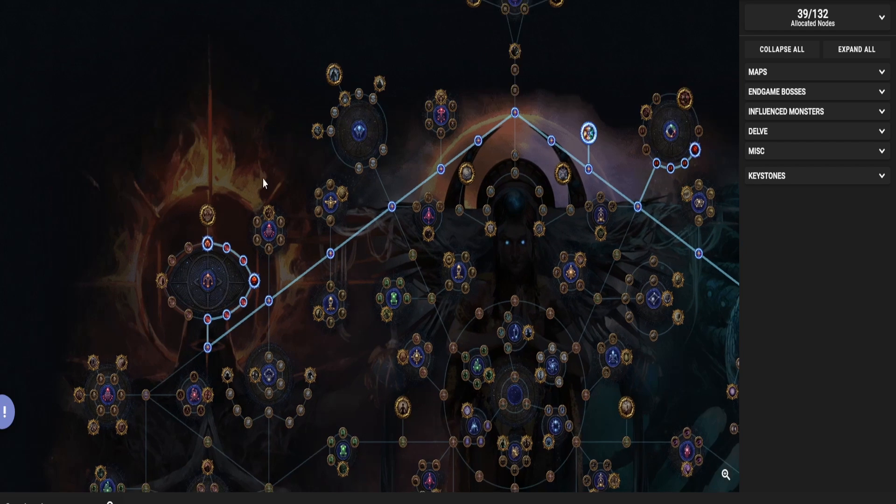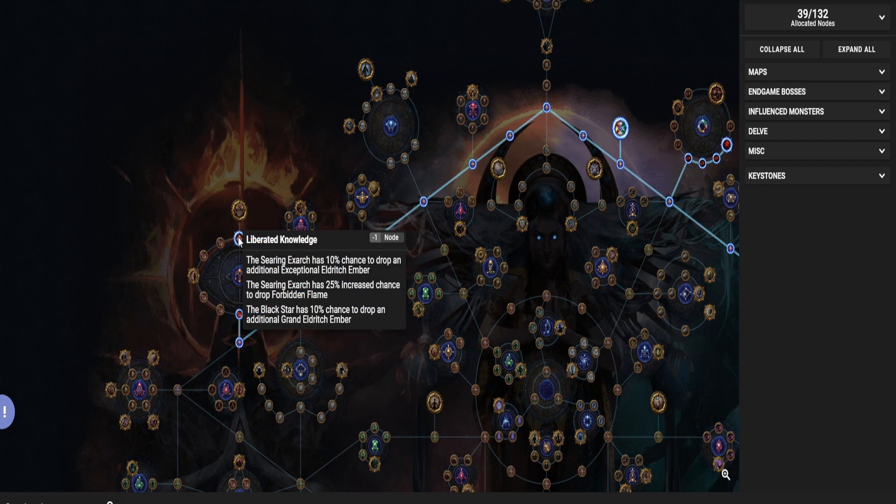An optional node you can take is Liberated Knowledge — the Black Star has a 10% chance to drop an additional grand eldritch ember. Personally, I would not take this unless you are farming the Searing Exarch as well.